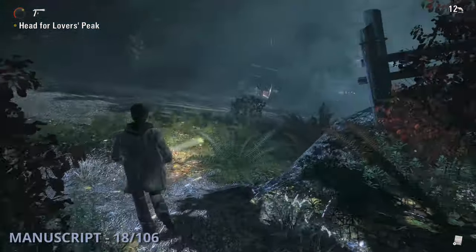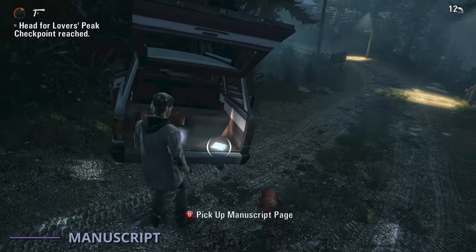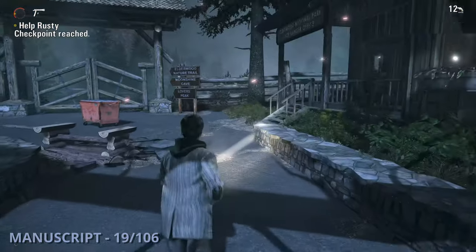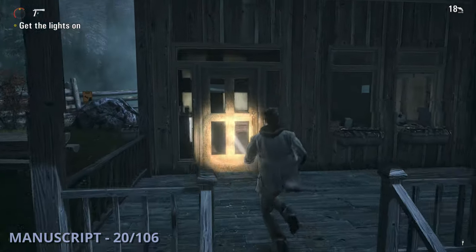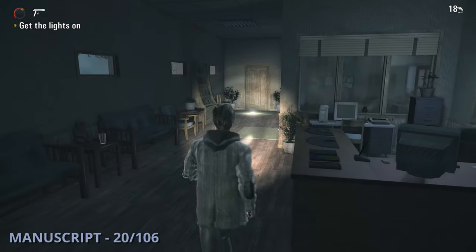Manuscript 18 will be back down on the main path and in the back of the crashed car. The 19th manuscript is going to be in the area where Rusty needs your help. Go to the right building before going to the left, and it'll be sitting on the stones outside. Manuscript 20 will be once you actually go into the building on the right after helping Rusty — you'll go inside and find this one sitting in front of a door.